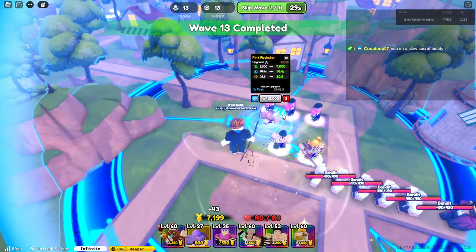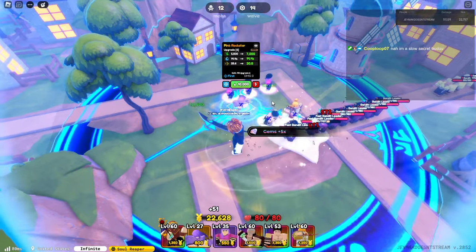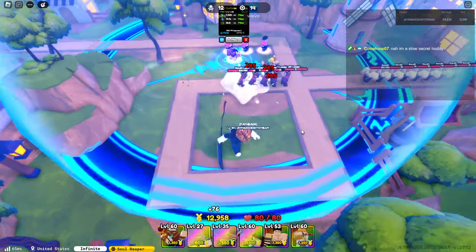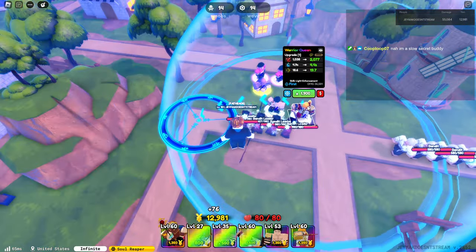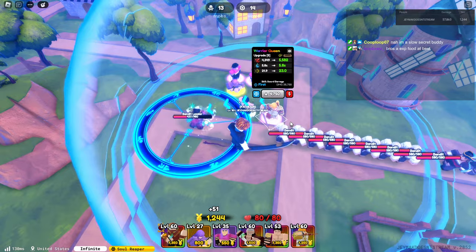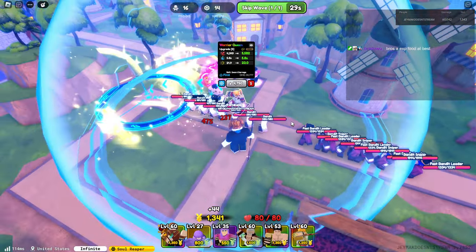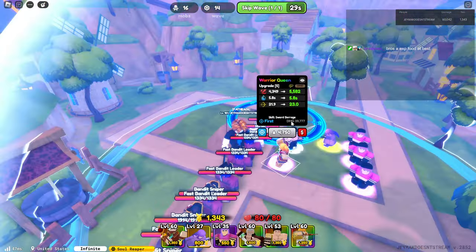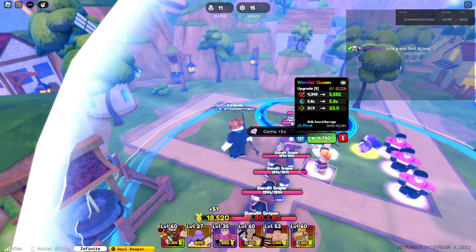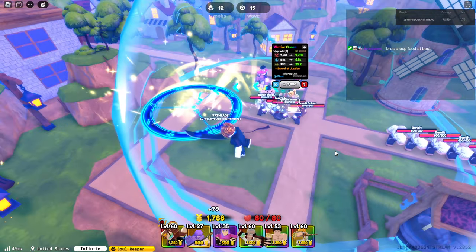He's a slow mythic just like you. You're a slow secret — whoa, that's crazy. Do we freak ham it? Nah, that's wild, that's actually wild. Let's see Warrior Cream. That's actually sick — she has a little tech sword thing.